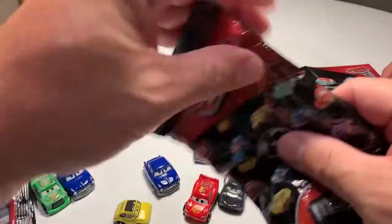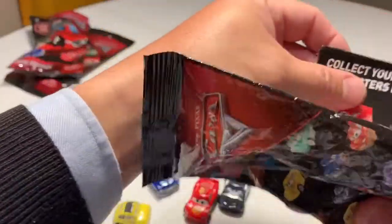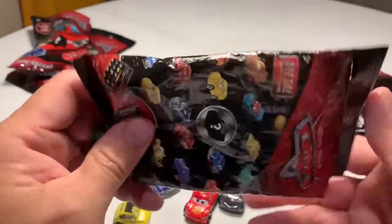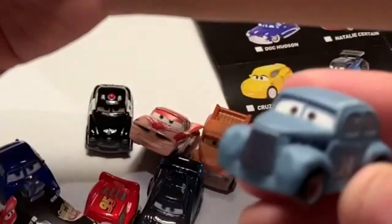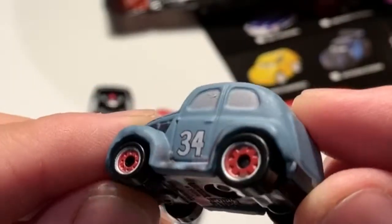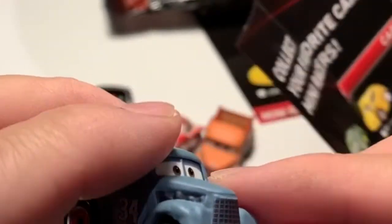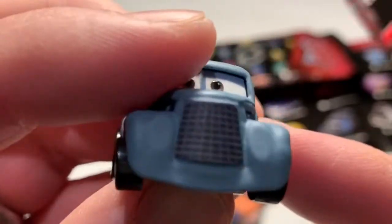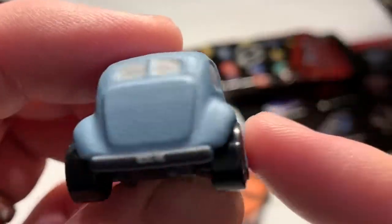We've got one more to open. There's no way we're going to find out until we actually open it. Let's see what we got. Whoa! It's one of the old-time racers. That's a different one — see, it's the old-time racer. You can see how it's got the old-style body and you can even see the engine on the side. They've got a number 34. That's River Scott, right — River Scott from Cars 3. Really cool detail on that. Some old wheels, old car.